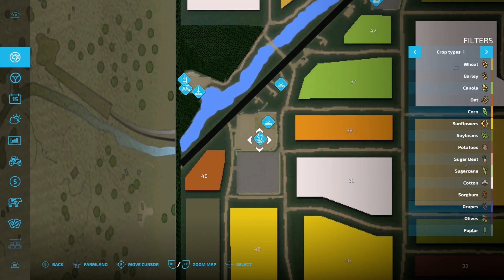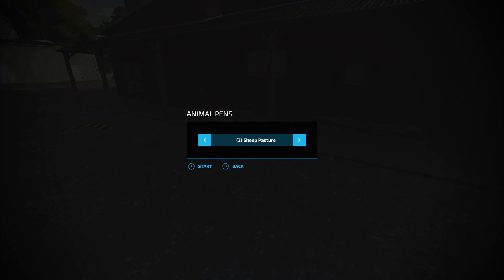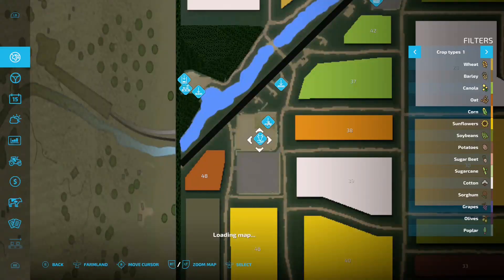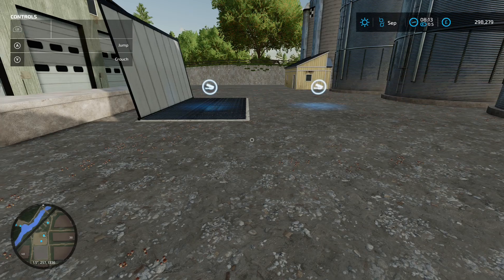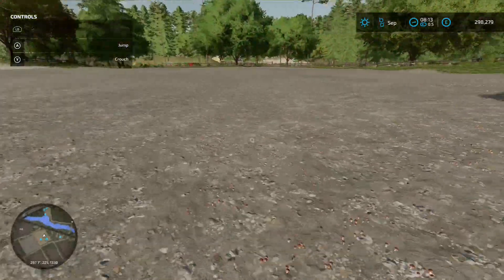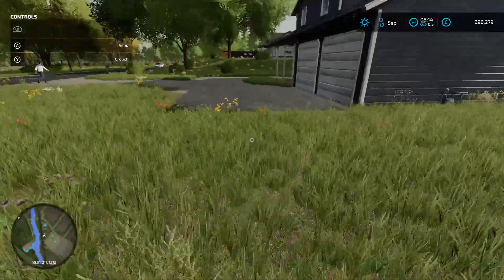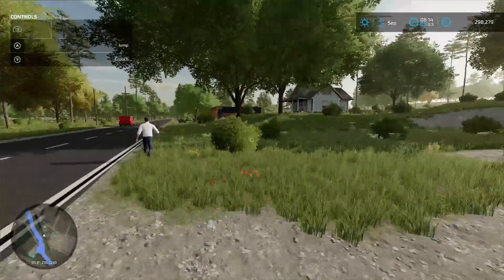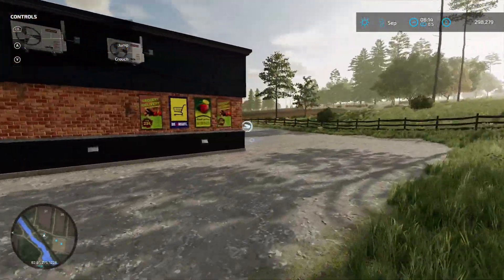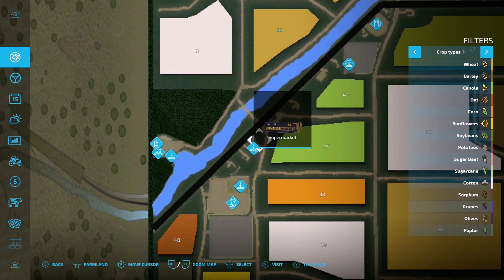Across the river is the animal dealer — pull your vehicle in and click the animal dialogue button for feeding robot, sheep pasture, chicken pasture and so on. Around the corner is a sale point called Napier Warehouse Market — loose crops go in one area, pallets in another. There's also a nice little house where on Farm Manager you could place a sleep trigger. Further up is the supermarket sale point — come around the back for the loading-in point.